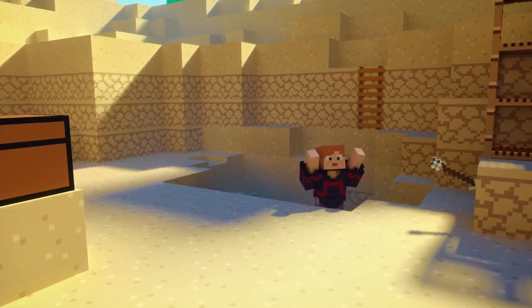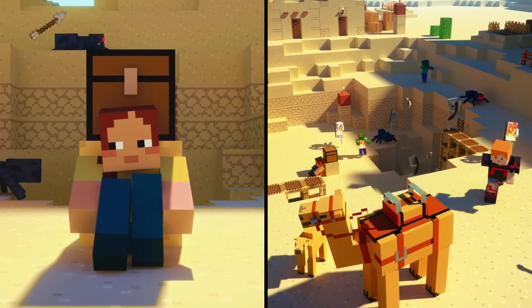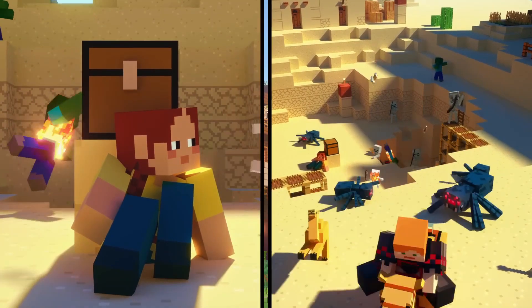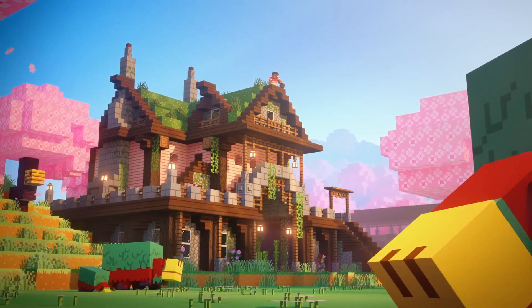Now that you're excited about the Trails and Tails update, you're probably wondering how to obtain these amazing new features. Fear not, fellow Minecrafters! Mojang has designed a crafting system specifically for Trails and Tails. By gathering rare resources and combining them with some secret ingredients, you'll be able to create your desired Trails and Tails.